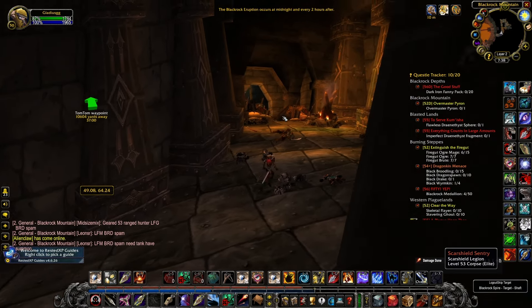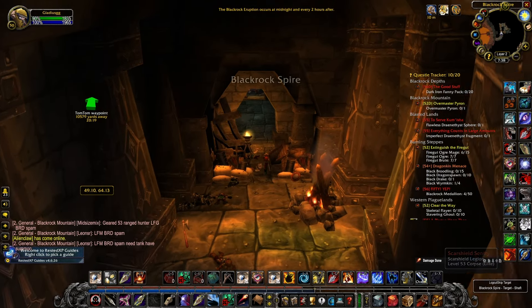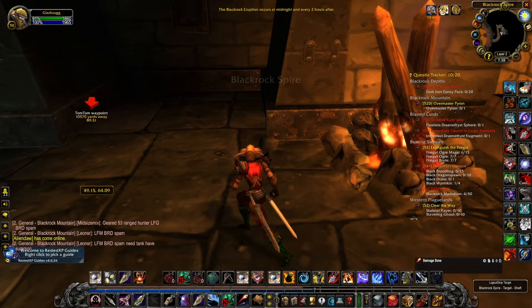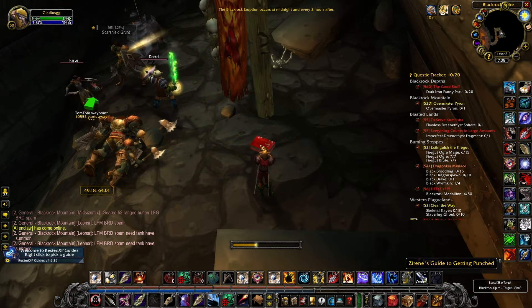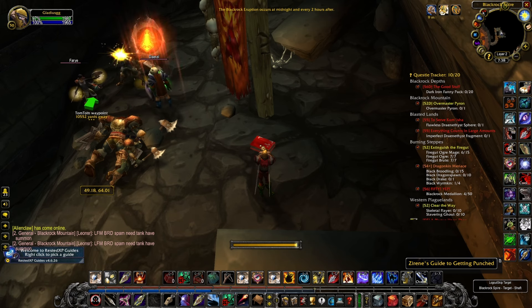All you have to do is follow this path down — you can see on screen — just go straight down this hallway, turn right as soon as you can, and then you're going to see a room that will have mobs in it usually, but in most cases it'll be empty because people are really farming this.